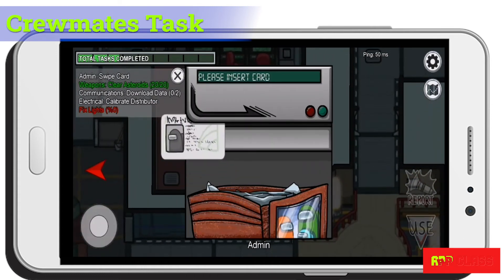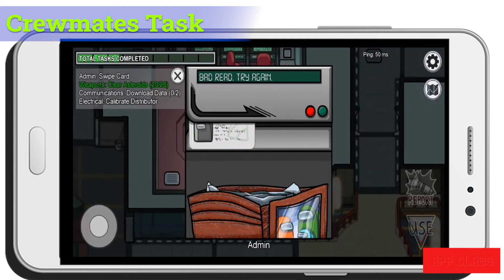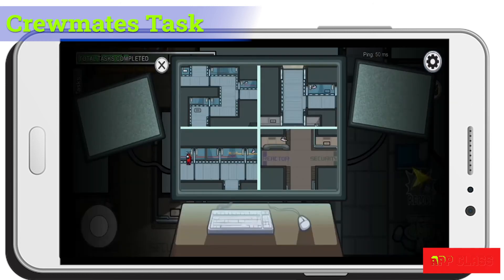In the security room you can view the cameras and see what's going on. Sometimes this gives a clue — for example, if an imposter kills someone, sabotages, or uses the vents. Only an imposter can do these things.